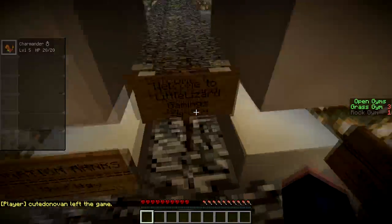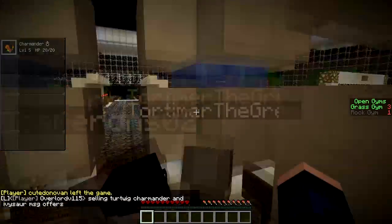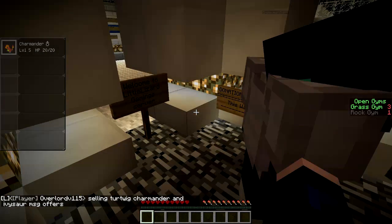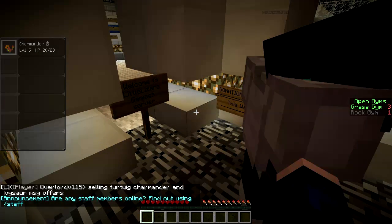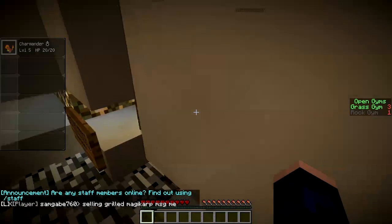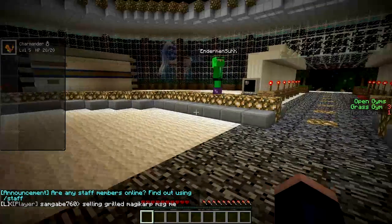So that spawns us. Where are we? Okay, so we are in a little room here. I think we've got to go out. I've played on this server before on an alternate account a while ago. So we come out here, and there are starter kits.